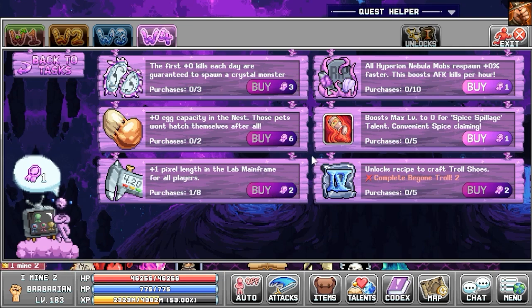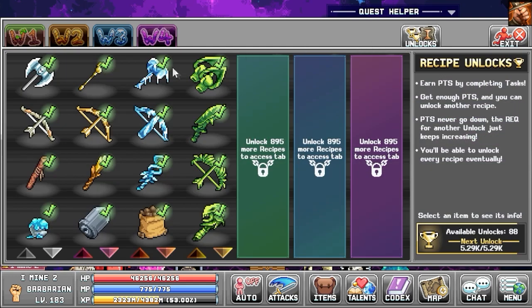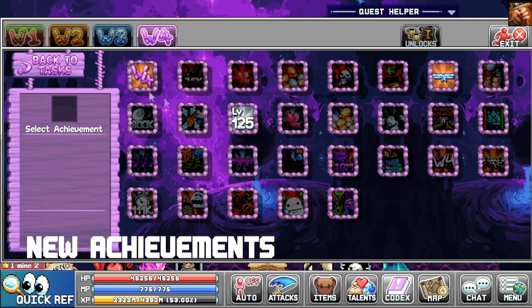There is also a new talent called Spice Spillage. I'm not sure how to unlock this yet, but I will try to figure it out and let you guys know in a future video once I learn how to unlock it.